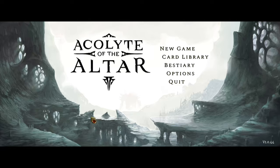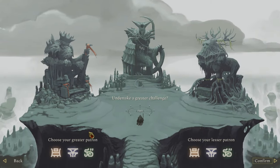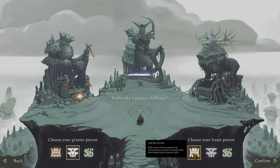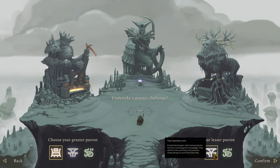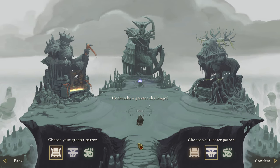Hello everyone, welcome back to Fableheim: Acolyte of the Altar. I'm glad everyone enjoyed the first episode. Today is the game's full release on Steam, so I thought it was only appropriate to flip the coin a little bit. Last time we played Empiricist as our greater patron and the Ravagers as the lesser patron. Today the Savage Ravagers shall be our greater patron and the Empiricist our lesser patron. Let's see just how different the game is by flipping our patrons in their order.